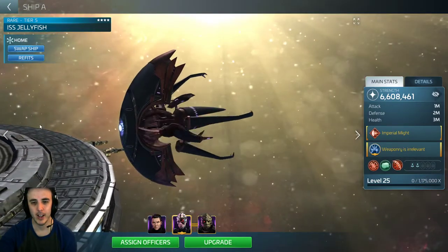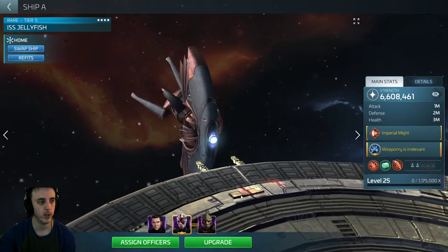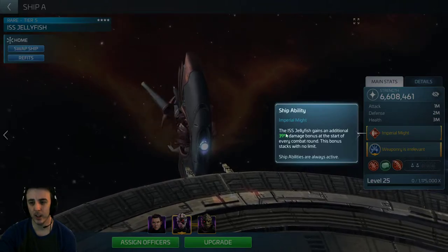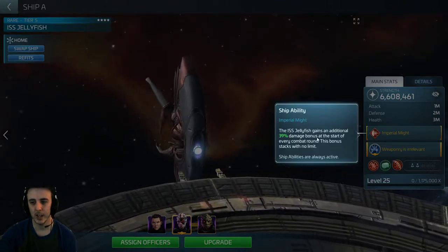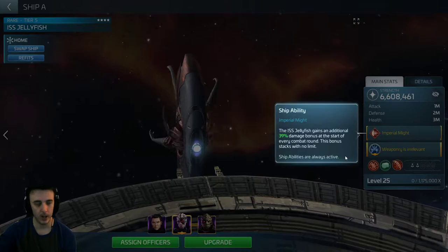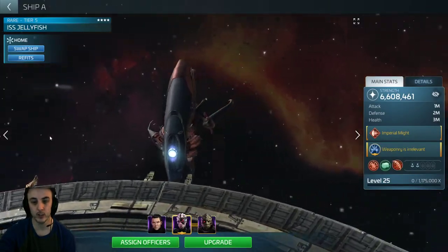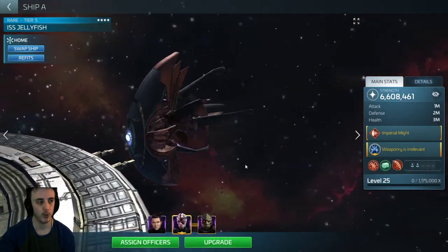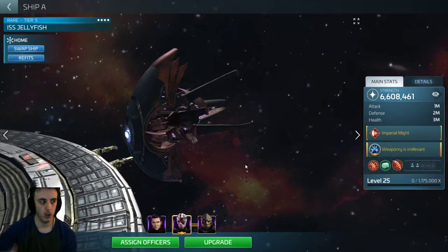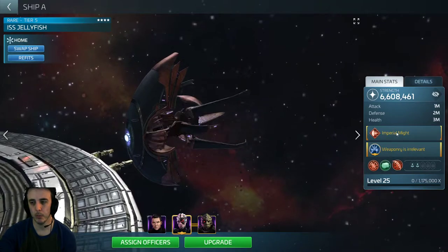Looking at our ISS Jellyfish — very cool-looking ship, available at Ops 39 to build. It requires Shipyard 39. Its ship ability, depending on the level, gains a certain percentage to damage at the start of every round of combat, and that stacks with no limit. So round two, add on; round three, add on; etc. It definitely has a big advantage in longer fights, such as Armadas, or fighting level 49 traders in the capital systems, where fights go a long number of rounds to maximize that ship bonus.